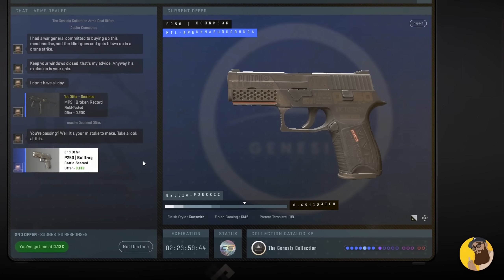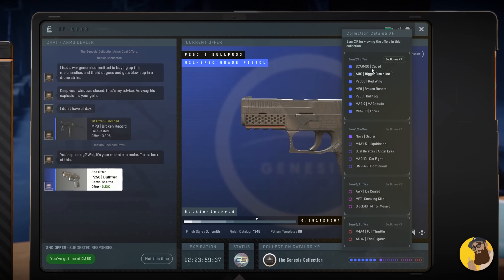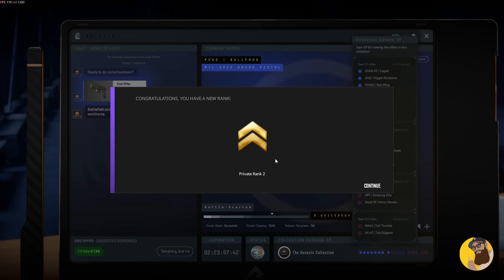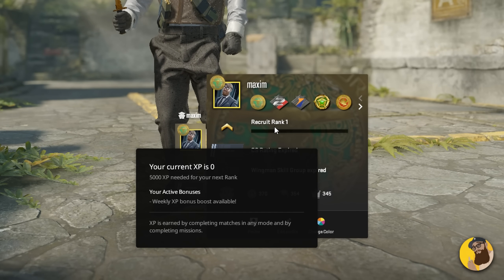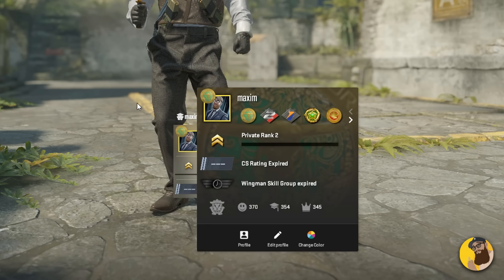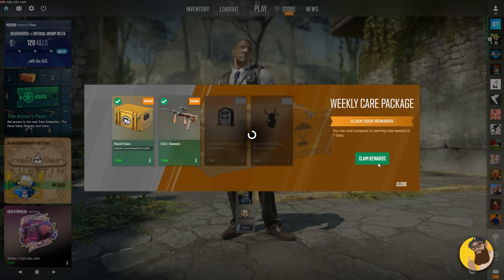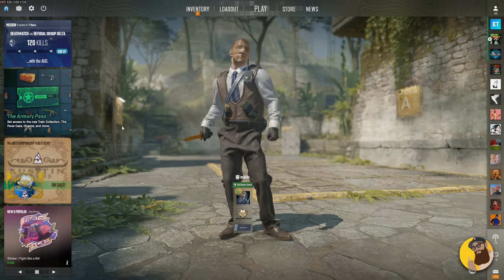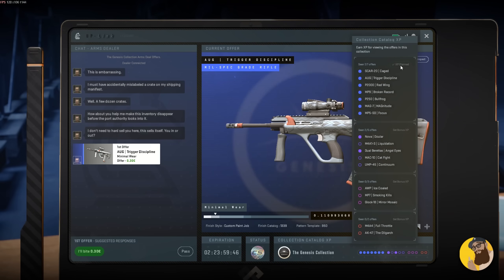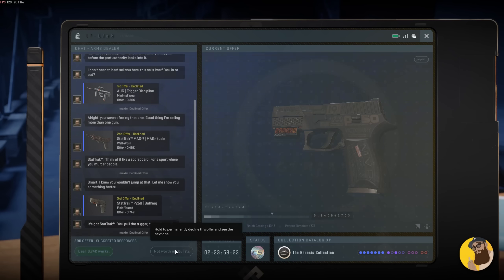There's also an XP system baked into it, which you can see in the bottom right. Every time you cycle through offers, you essentially discover items from the collection, and once you've seen or been offered every skin in a certain tier — for example blues — you can claim bonus XP. Before claiming this bonus for blue items, I was level 1 with 0 XP, then I instantly jumped to level 2, so it looks like I got 5000 XP. I can't say for sure if this is different for other tiers, or if it counts towards your weekly drop, but I'd assume anything that bumps you up a level most likely gives you a weekly drop. After claiming the bonus, I wasn't able to claim it again after using another terminal, so it seems like it's only possible to claim it once on your account.